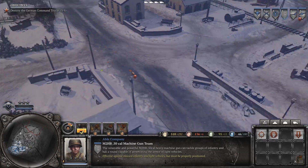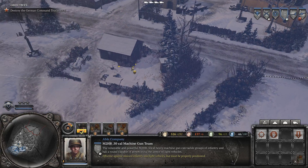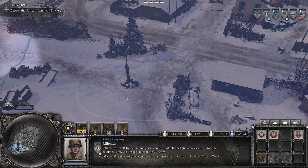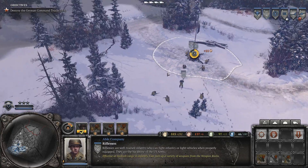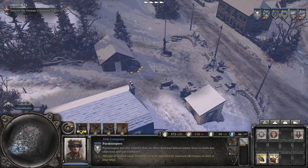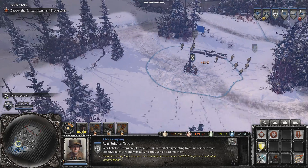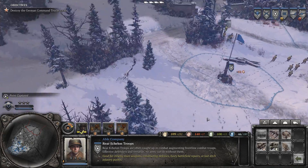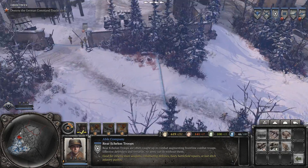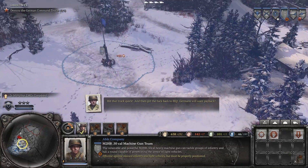Where do I want to set up my MG? I want to defend that fuel point, that's for sure. Let's find these command trucks. I really hope the Nazis don't have lots of tanks. Hit that truck quick and then get the fuck back to HQ. Germans will want payback.